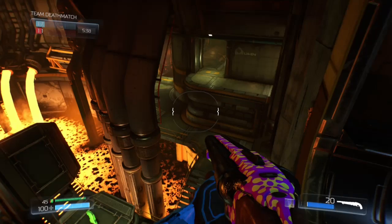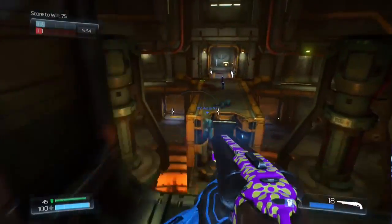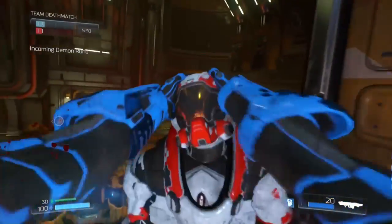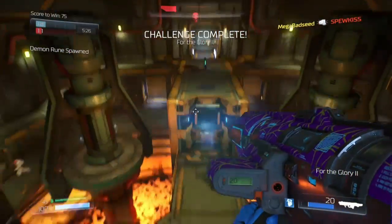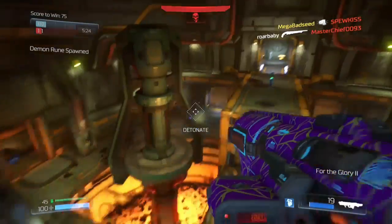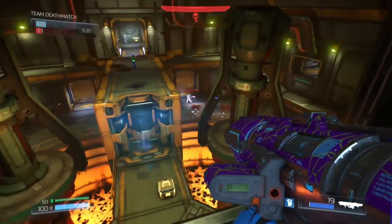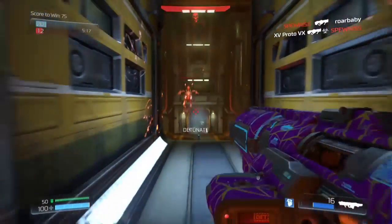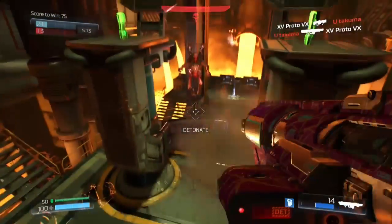This last clip — this guy just gets owned by me. I miss with the rocket launcher so I give him the old knee to the face. Then a demon rune turns up, the enemy gets it and comes after me. I try some tricky moves but it doesn't work. Here he comes straight ahead and I'm like, better get out of here — and then he gets me.